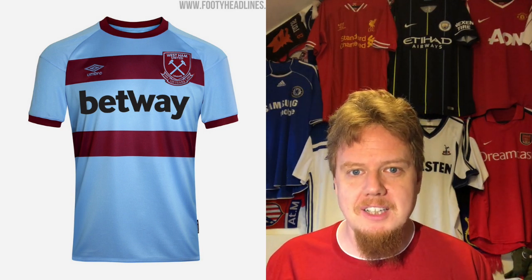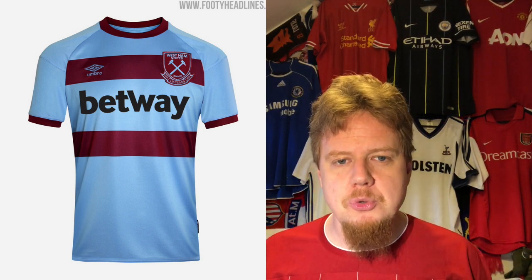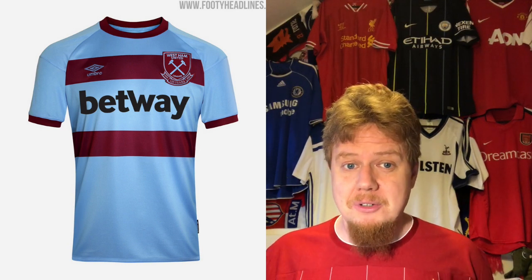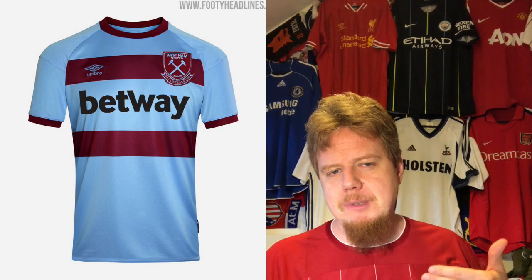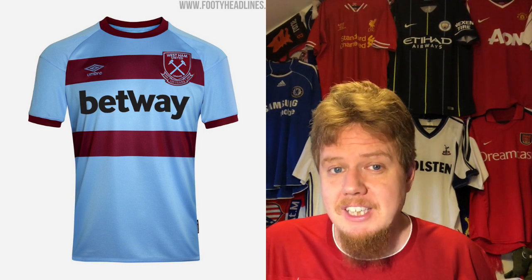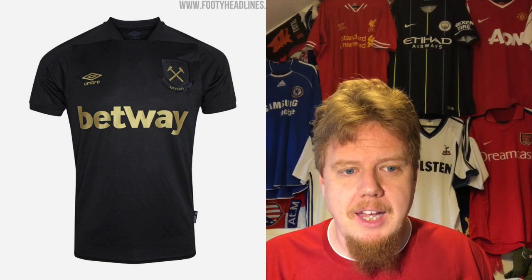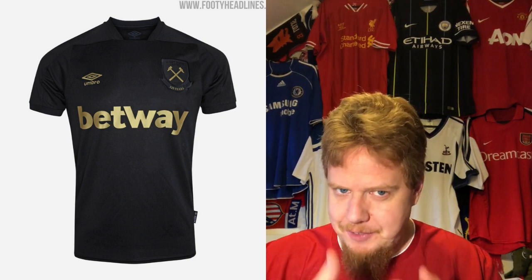The away jersey is a smart move — take the light blue and the maroon color and put the crest on it. I really think this is clever. The only issue is the two hoops are too far apart; I could use more hoops, or at least bring them a little closer together. But other than that, I really love the idea and the look. I'm giving this eight stars as well.